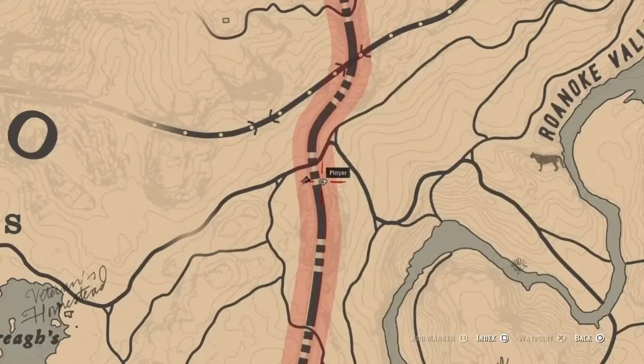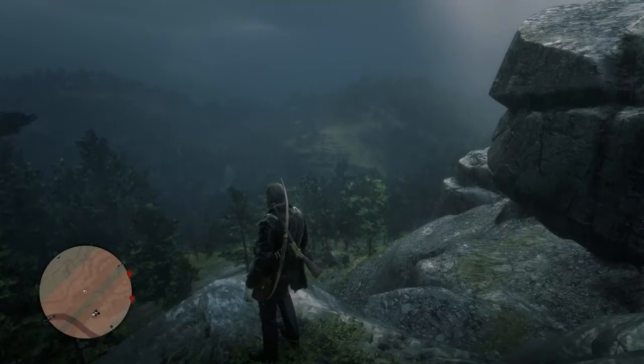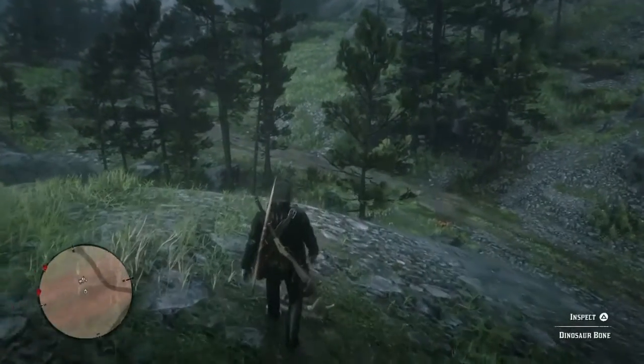Moving on to the next one, we're gonna be going right here on this border between Owanjila's Roam and Brandywine Drop. It's close to the train tracks — you're gonna want to get on top of this little cliff right here, and the dinosaur bone is gonna be right here.